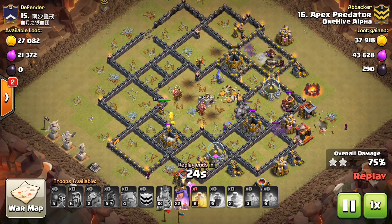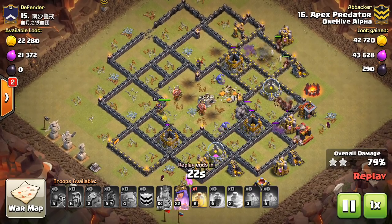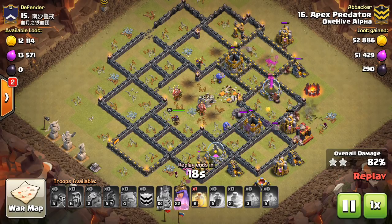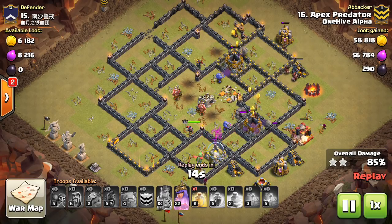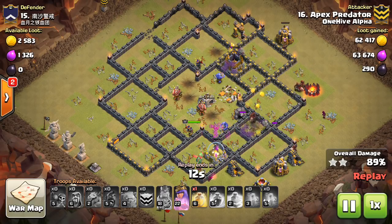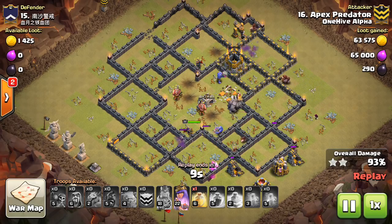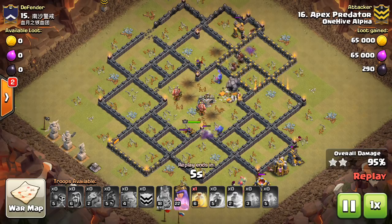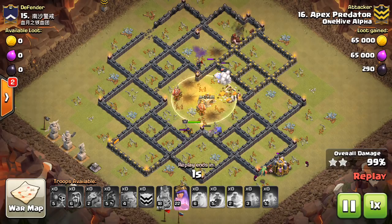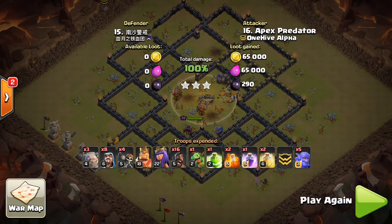So that way you don't feel stupid or embarrassed within your clan failing on these anti-two-star bases. You can take them out with ease and then focus your attention more when you face an anti-three-star base. Shout out to One Hive Alpha — these attacks were from a One Hive Alpha war. Just stopped by to get some attacks; they're doing great. I'm actually planning on a recruiting video to come out soon to give you guys way more information about the clan family, so that should be out sometime soon.